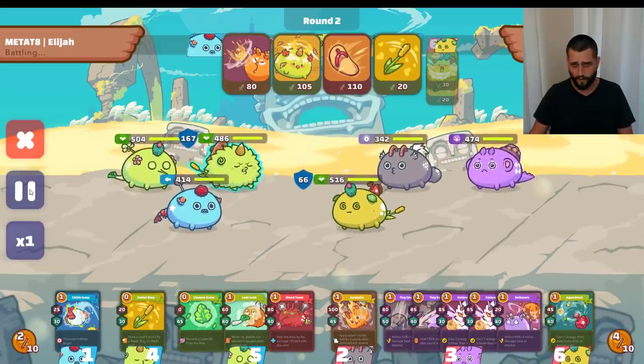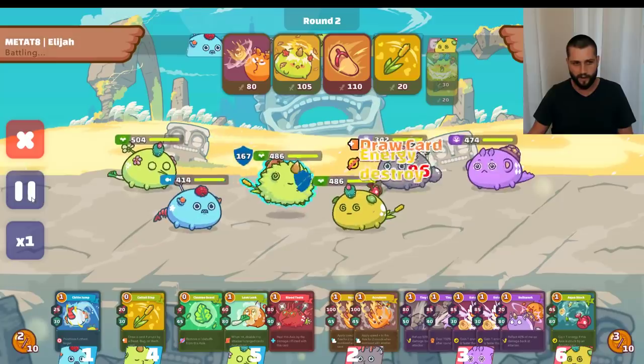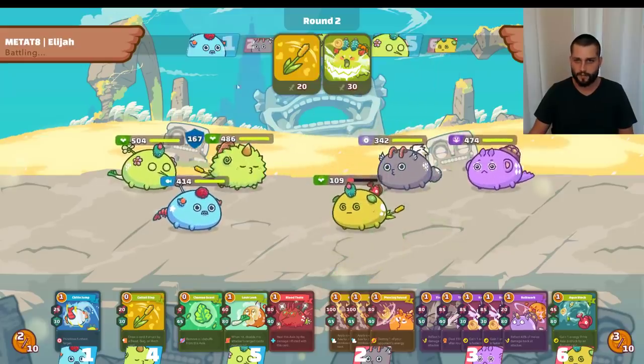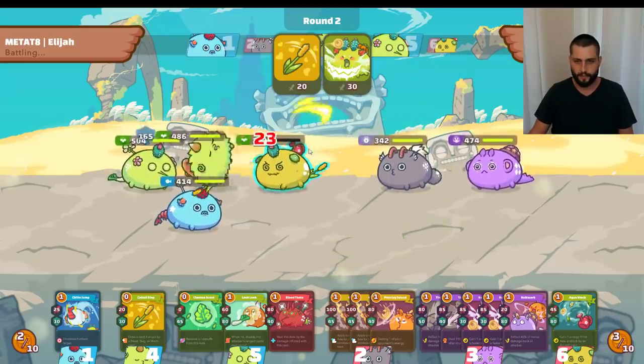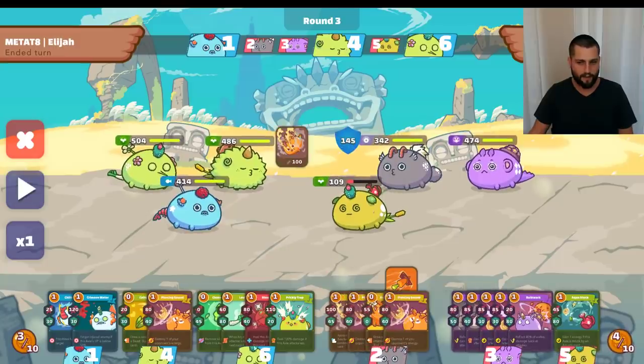Round two — I unleash the full clip, figuring I've got to get value out of these cards now. It's kind of awkward because I don't have any other good cards to follow up with; I just have mosquito, which I don't really want to play right now because I'm not going to get any healing value out of it. I have no aqua cards, so I take an uncomfortable play here and just do the plant cards, knowing I'm probably going to lose some energy to a sirius or a goda, which is what in fact happens. Now I have three energy, I think he has five.